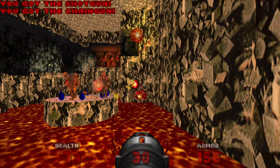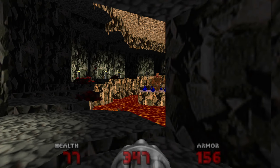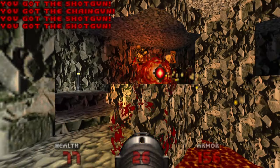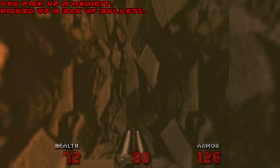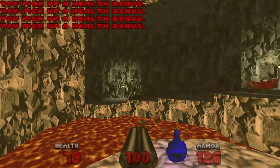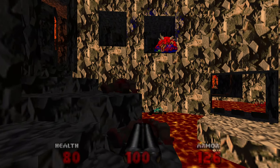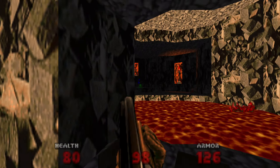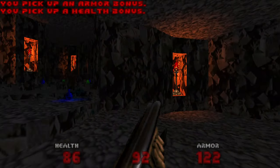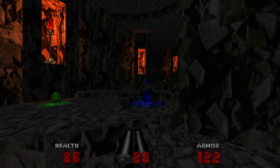The easy part of the room is dealt with, but the hard part are the revenants at the back. We killed them - we're fine. There's the non-secret SSG, but I don't need to pick it up, I have full ammo. The nightmare imps in here are difficult to see. Really hard to see - that's what I love about them.